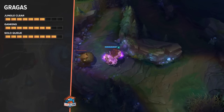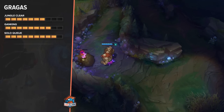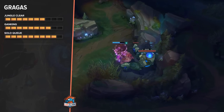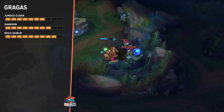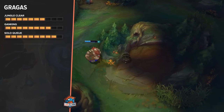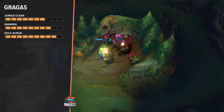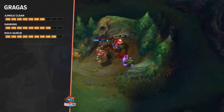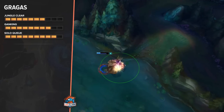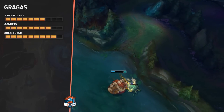On Gragas blue side, I always start on Gromp because your bot lane will normally want to do the Golems, so it's just better to start on Gromp and have your jungler leash for you. After that I do Blue buff to get some mana back, then Red buff. After Red you'll still have like 400-500 health, and if you do Scuttle afterwards you'll be at around 600-700 health with vision for your team in the river, making it easy to gank bot or mid lane.